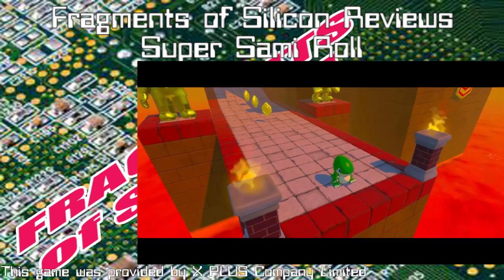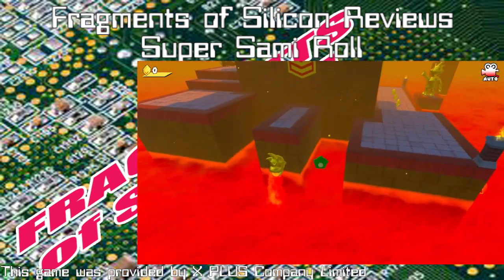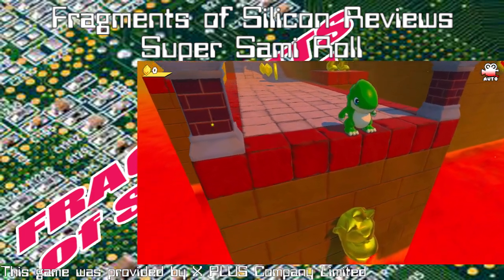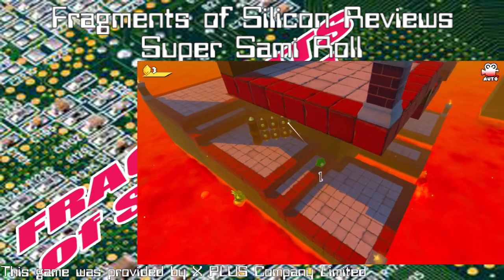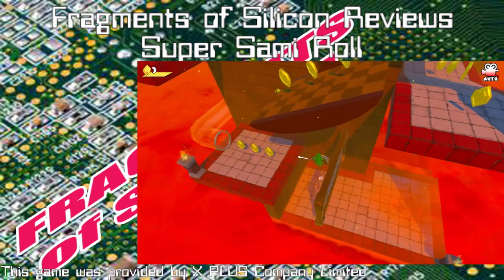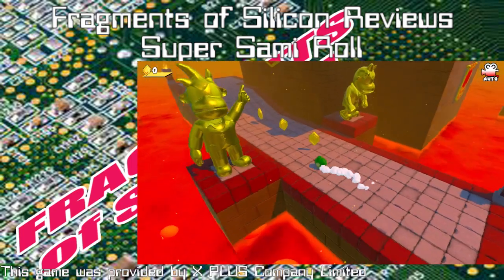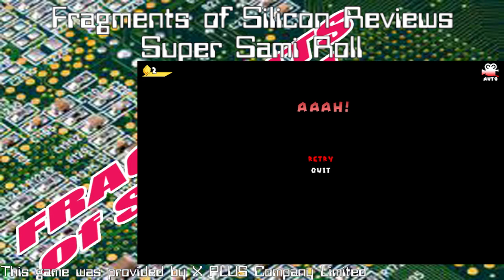In terms of structure, this is an actual platformer — you are jumping ledge to ledge. Unlike a collect-a-thon platformer, it's more about jumping and getting to places. There don't seem to be that many enemies; most hazards are there for you to avoid rather than defeat. There are gems or coins — on higher difficulties you can use coins to slow the timer, because normally there is a timer.